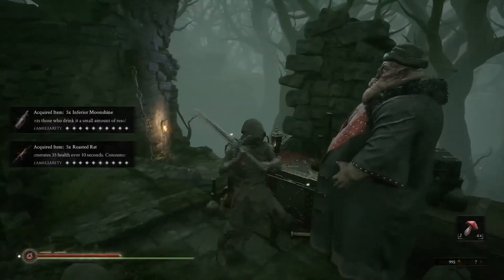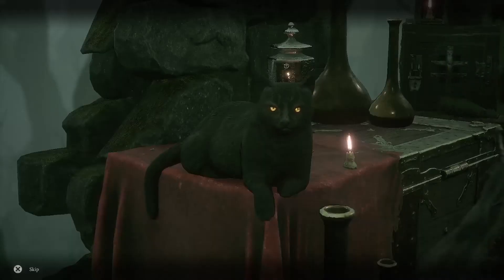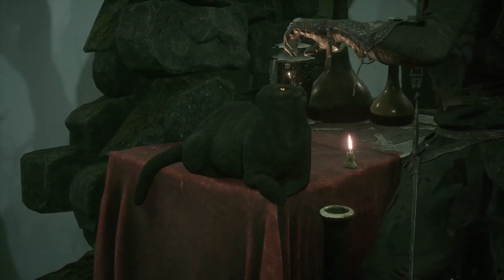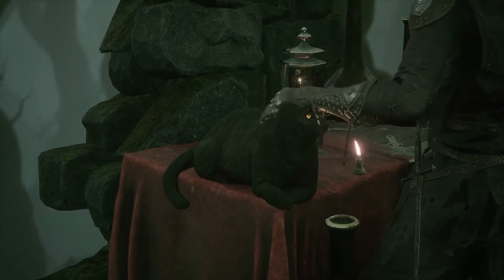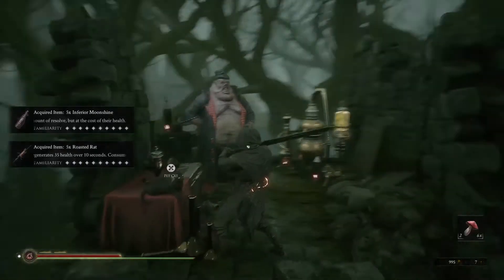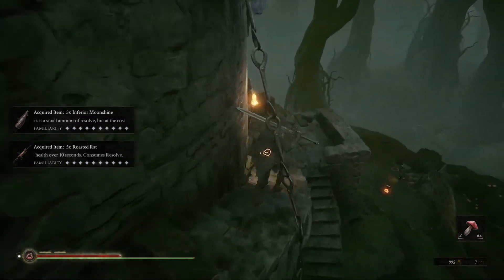Here's a little easter egg for you: if you see Vas's cat, go up and pet it. You'll get the prompt 'pet the cat' and you will also get a trophy or an achievement. That's a nice and easy little easter egg — you'll get it in no time.